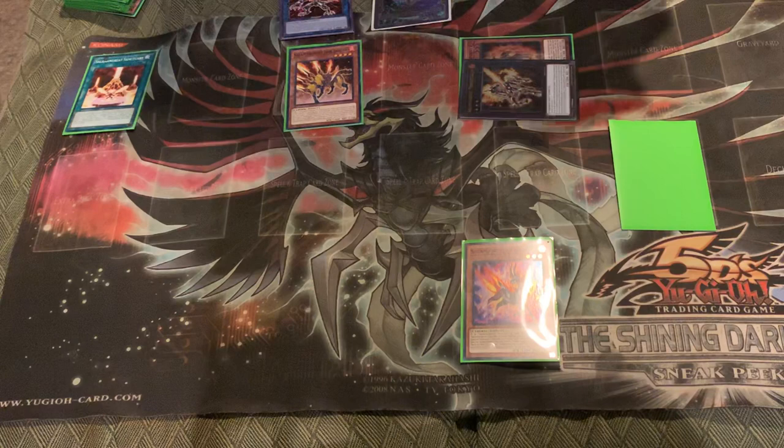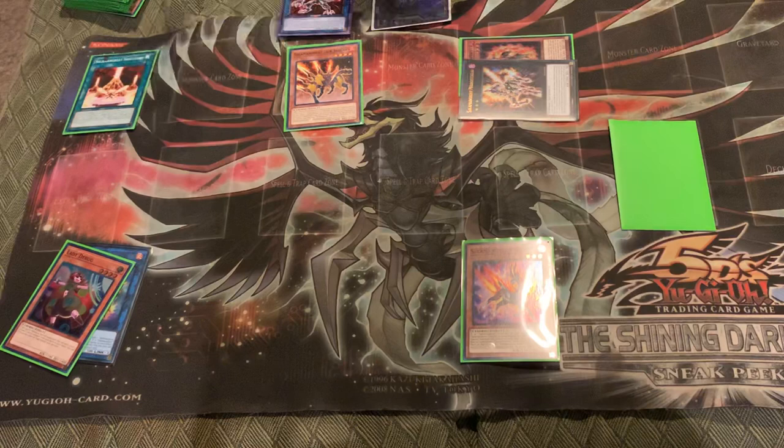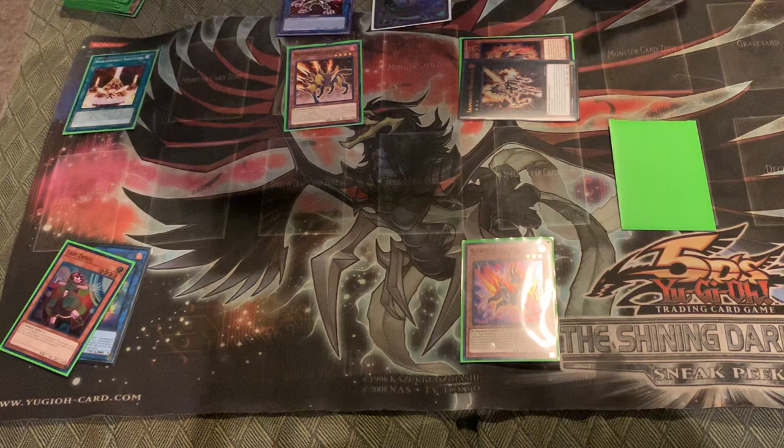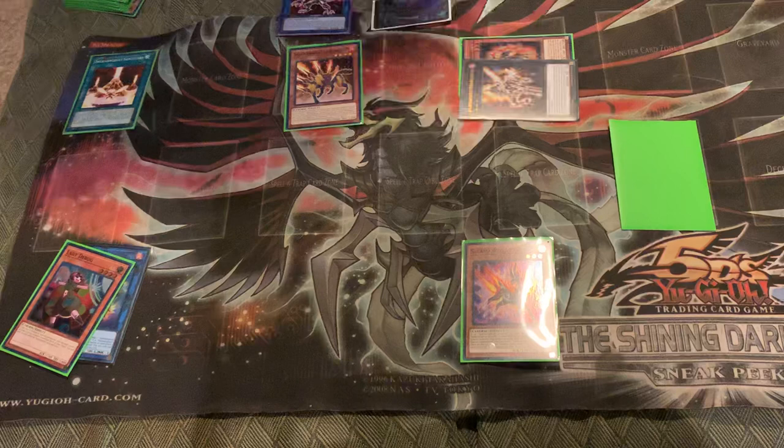You also have Veilynx and Lady Debug in the graveyard, and Veilynx can protect any of your Salamangreat monsters. So yeah, this has been some quick combos for all the new Salamangreat players. If you guys want to see more combos, let me know down below, be sure to hit that like button — I read all your comments, so thank you. Stay tuned for future content; I'll be doing a more in-depth combo guide with Salamangreats. This is YuGiOh Stories, peace.